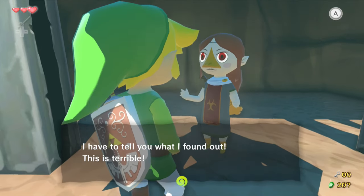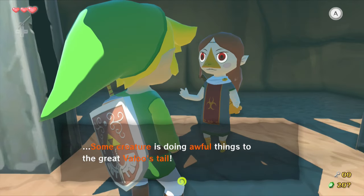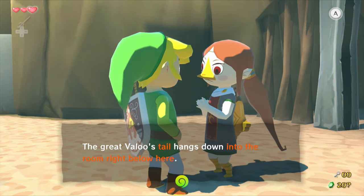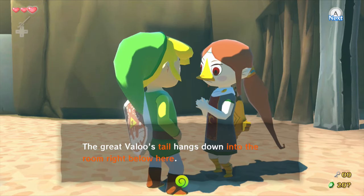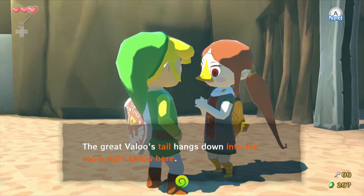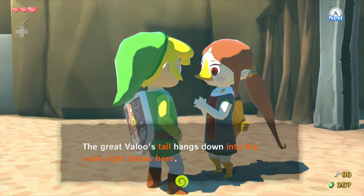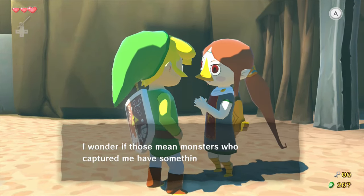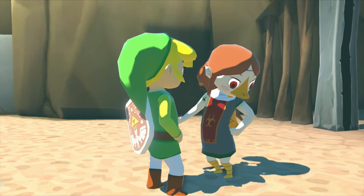Some creature is doing awful things to Valoo's tail — that's why he's so angry. Or he has the fiery poops. What if the red phone was like when you get a voice message? Valoo's tail hangs down into the room right below here. All right, we gotta go.